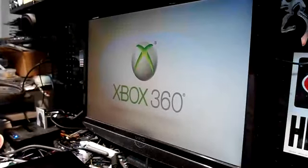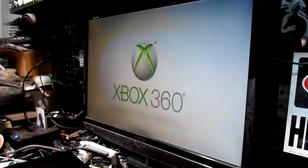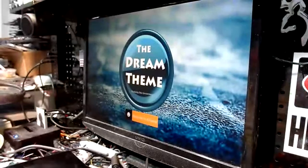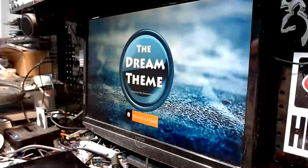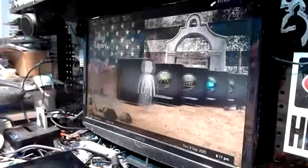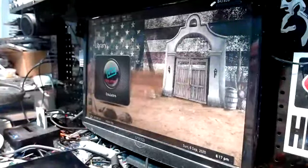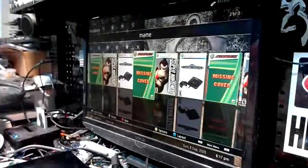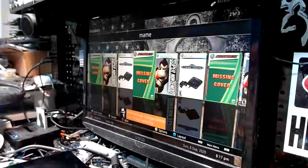We're booting up in the FSD dash and we're gonna get some notifications from the server letting us know it's online and live. Now what we're gonna do is roll through this thing and show you what you got. This is two full terabytes. Under emulators you've got the big three: Genesis Plus, 360, and MAME. There are over 7,000 ROMs combined — arcade games, old school, all that kind of good stuff.